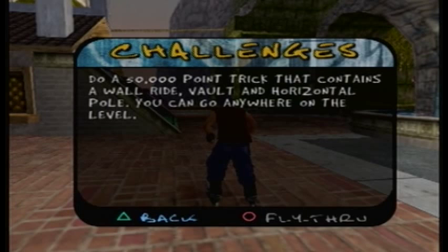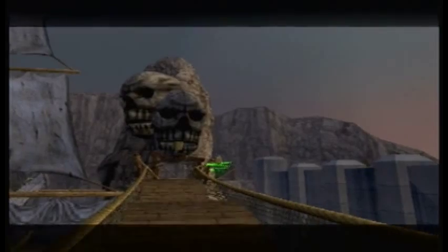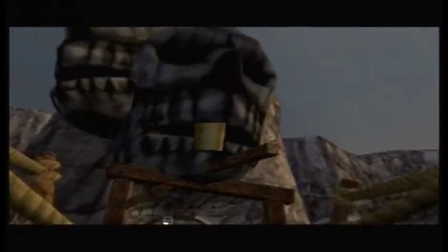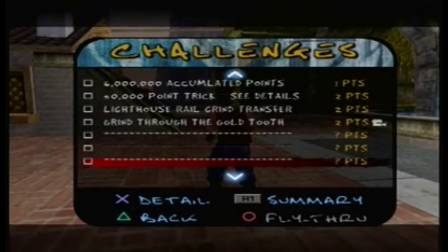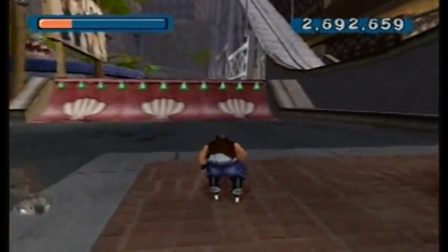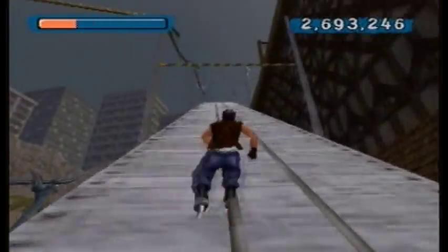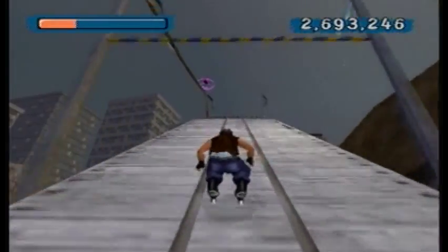However, this challenge - a 50,000 point trick that includes a horizontal pole, a wall ride, and a vault - is really annoying. There are a lot of challenges in the second part of Boardwalk where if you don't know how to do them, you'll have absolutely no clue and be really confused, but when you do know how to do them, you'll do them first try.